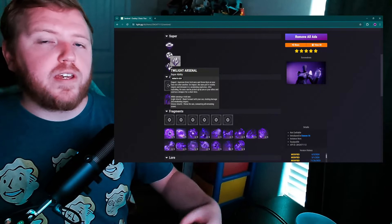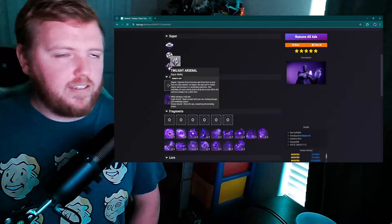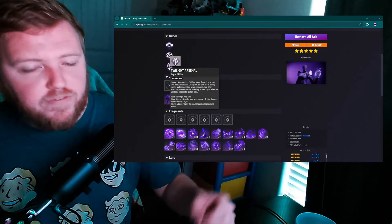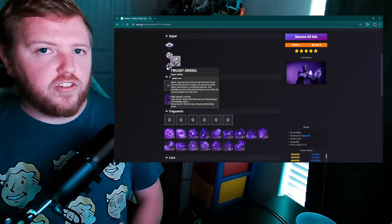Increasing that initial explosion damage would help the super a bit — not by 50 or 60 percent, but something small like 15%. That's the number I settled on. If you think it should be more or less, let me know in the comments. But that's Twilight Arsenal — it needs a small buff, not a massive one.